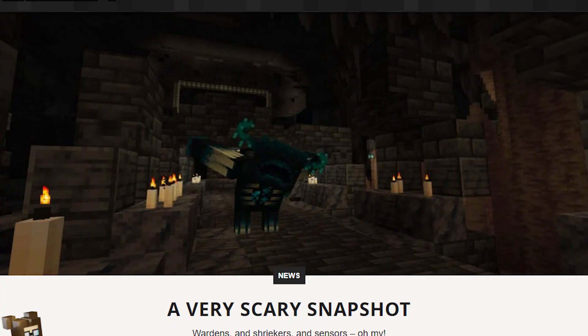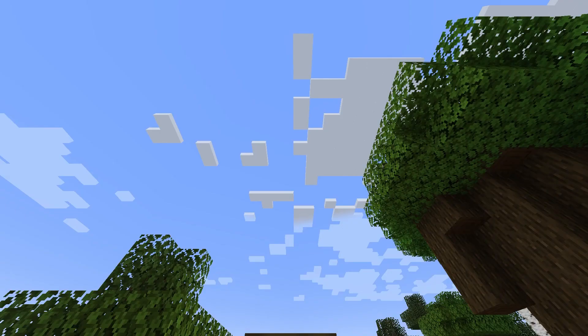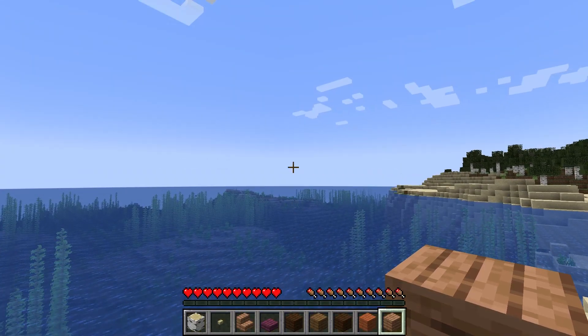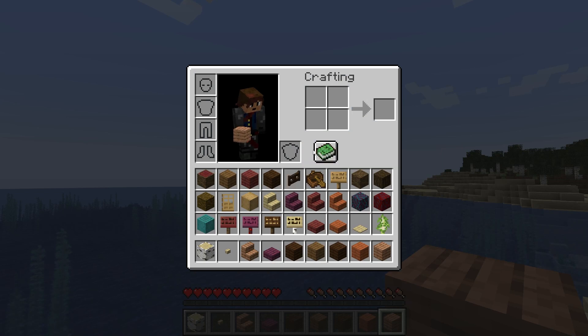A new snapshot came out today and Mojang calls it the first one of 1.19. What's this then, 1.18 and a half? There's these new mangrove trees that have a color between spruce and dark oak. That's exactly what I've been asking for — more wood to clog my inventory.